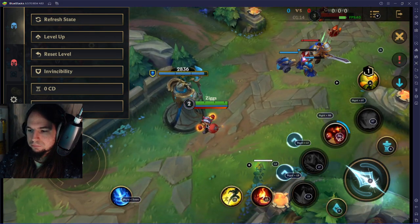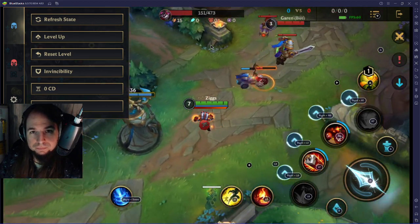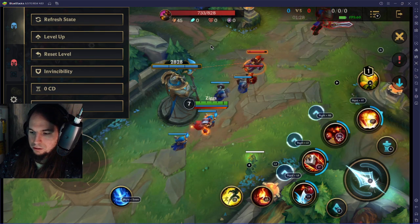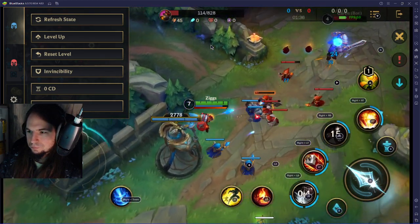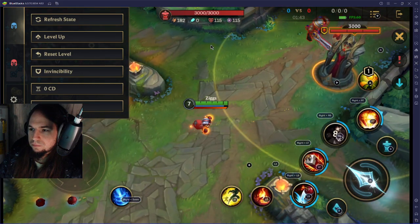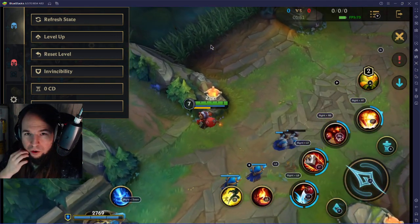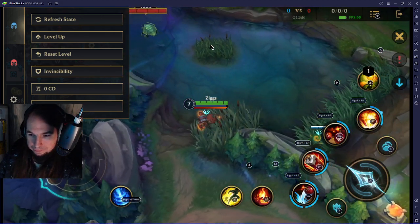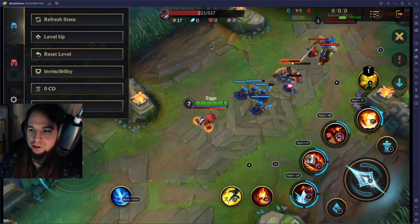Right plus RB, right plus LT - you press right and then other buttons, but you can't do that while moving, so that's a problem. Here we have LB, left trigger, right trigger. To ward, you have to press up and then use the right control stick to aim where you want to put it. Another downside - like I said, you cannot move and ward at the same time. That's a big problem for Lee Sin players.